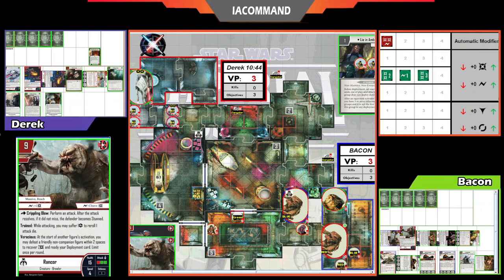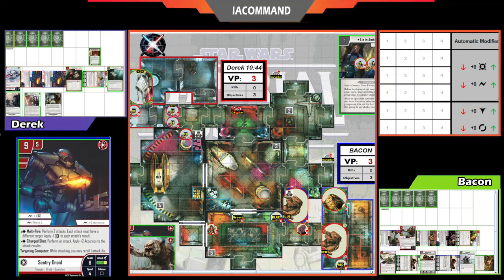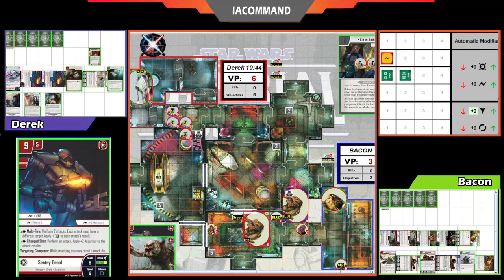Now Bacon is down to just a Rancor and a Jawa, so Derek has to activate his other Sentry Droids. They go for the Gangster near his deployment zone — five damage with Pierce two takes it out, putting Derek at 6 VPs to Bacon's 3. The Rancor straddles the overpass next to the Jawa on the bottom middle door. A conservative line by Bacon — not pushing his Rancors further — probably difficult with that tank threatening.